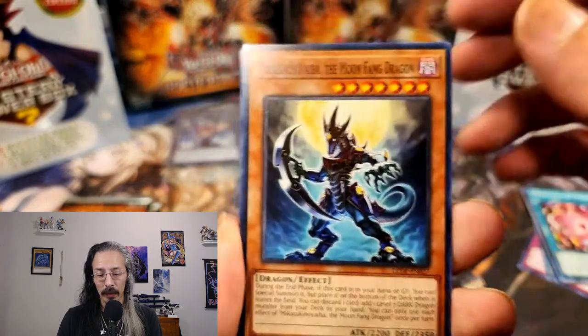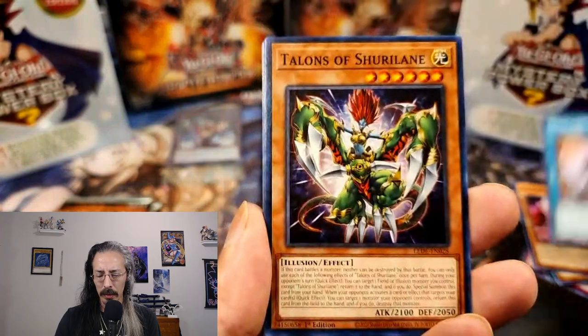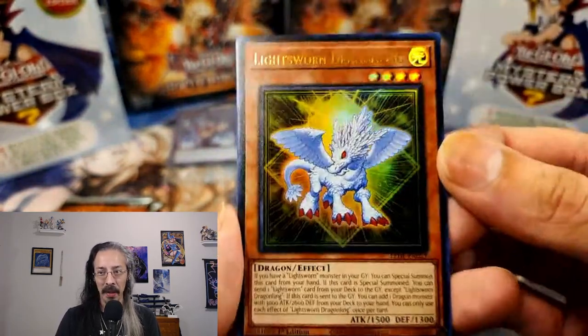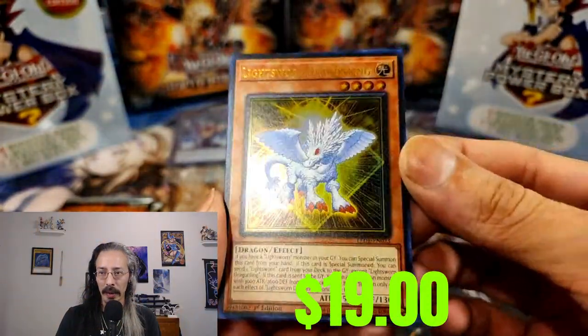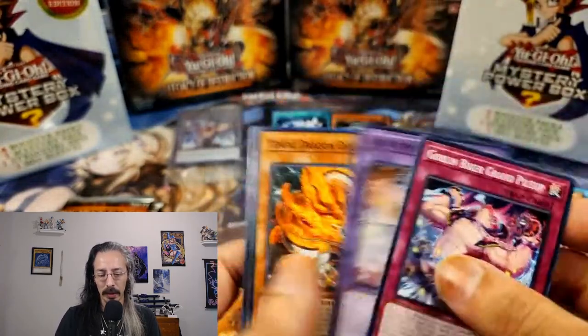We got Moon Fang Dragon Iza, Extinguishing the Ascent, Talents of Sure Lane, and wow — a Lightsworn Dragonling. Wow, talk about a stacked box so far!